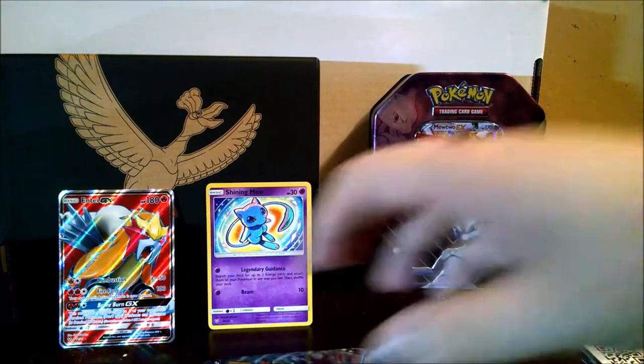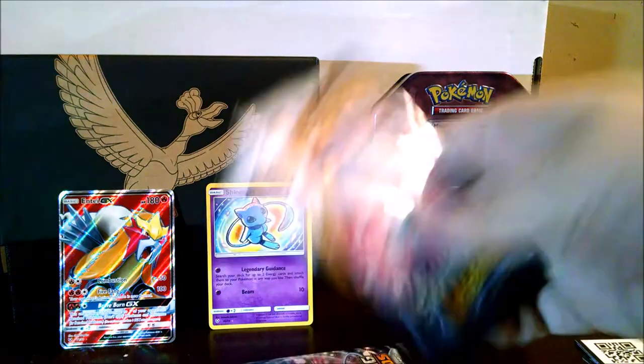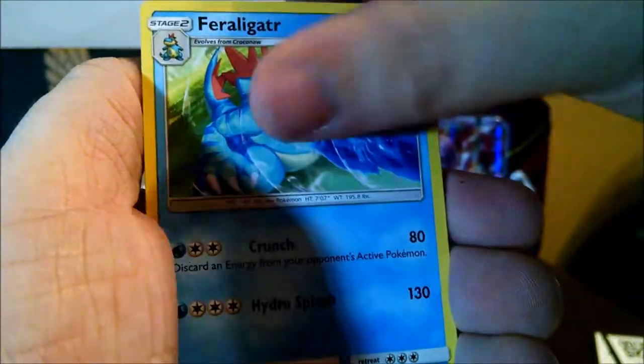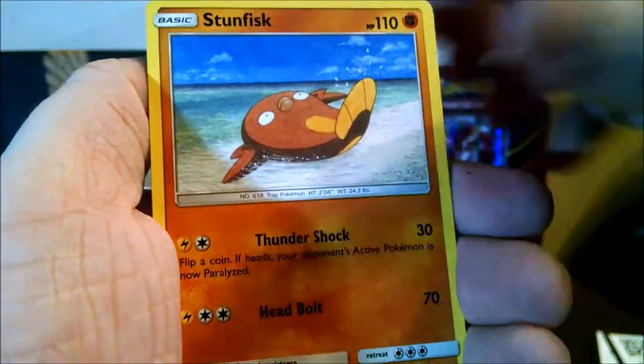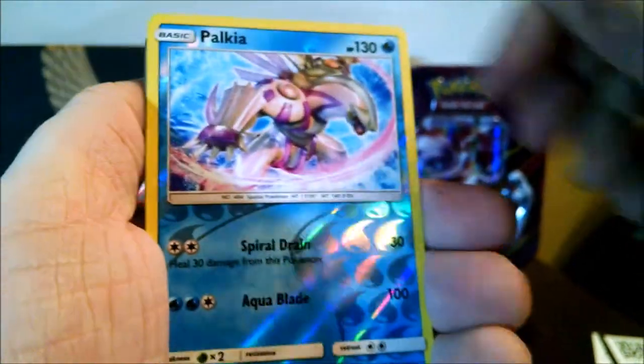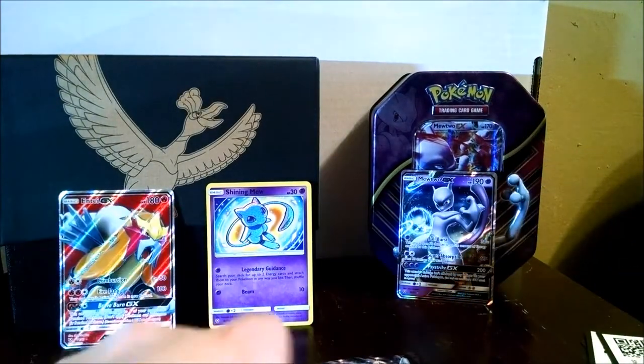Time for the Mew packs. Last time Mew was the one who won for us, so let's see if the defending champ can keep that, or if the Rayquaza pack's gonna take the lead. There's a code. Water Energy, Super Scoop Up, Feraligatr, Bulbasaur, Stunfisk, Pikachu, Pachirisu, Grayloom, Paukia Reverse — and Mewtwo GX! Another ultra rare. Looks like the Mew packs want to put up a fight.